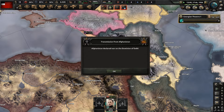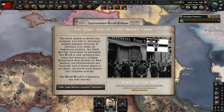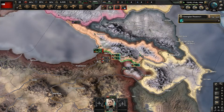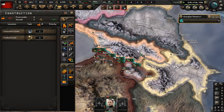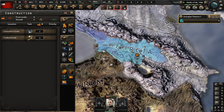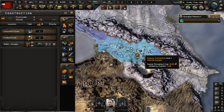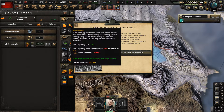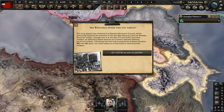Afghanistan is going to declare war on the Dominion of Delhi. The Great Berlin stock market crash has occurred, which could probably affect Georgia since Georgia is on good relations with the Germans. Let me improve some things - build more railways. There's electoral gridlock in France.